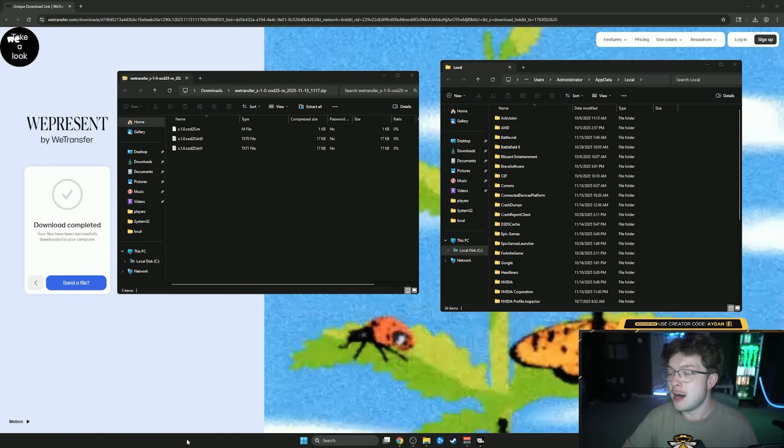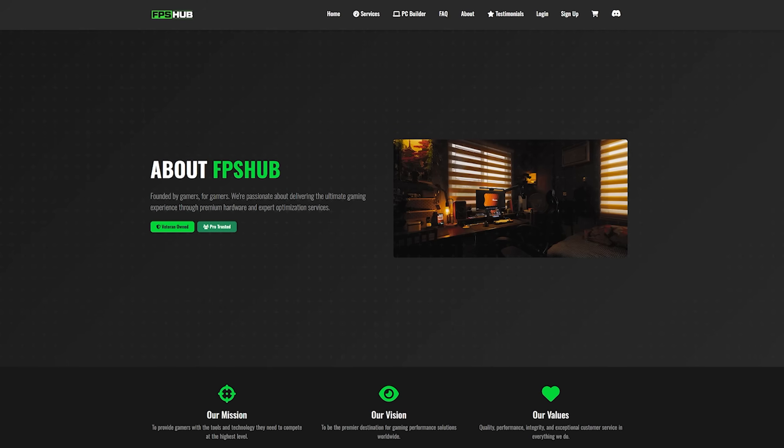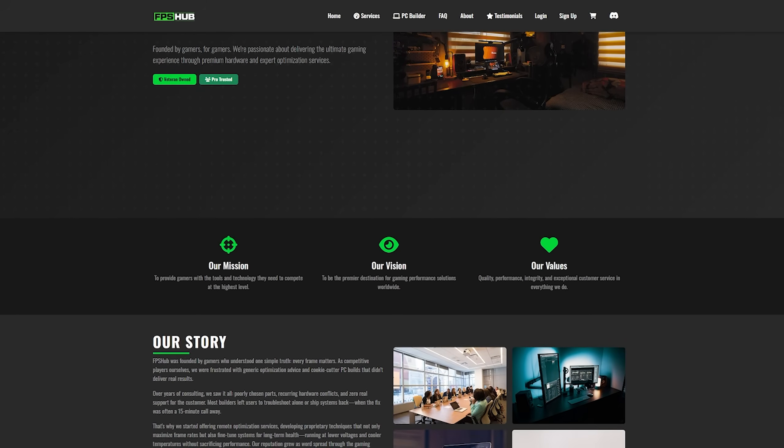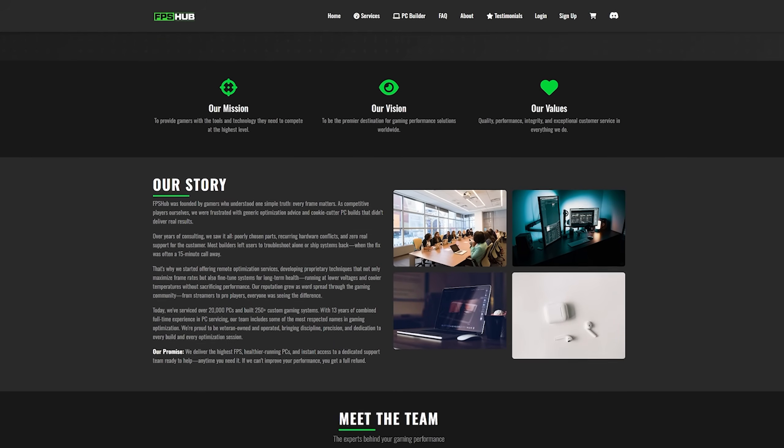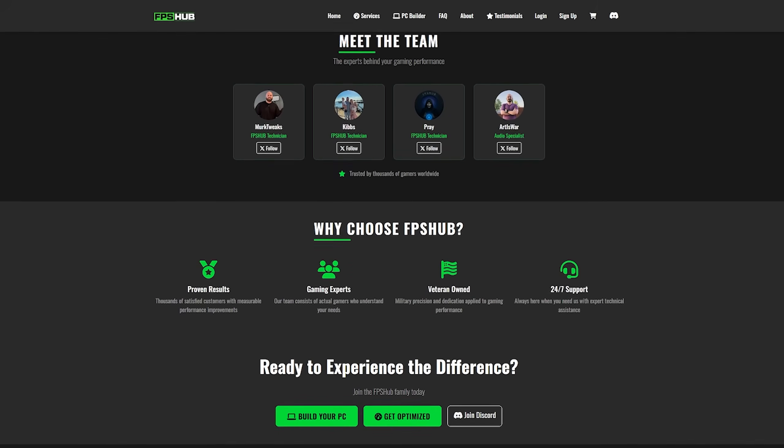The first thing we're going to go over is graphic settings, and we're not going to do this the normal way - not just going through each setting and having you change it. There is a way easier way to do this: to have all of my settings automatically applied to your game. It takes two seconds. We're going to be messing with the config files. My friends over at FPS Hub did this for me, so I'm doing this for you. FPS Hub is a veteran-owned PC building company.